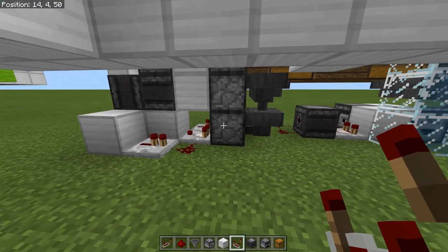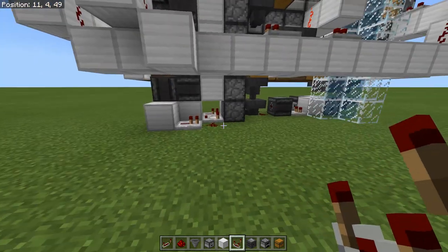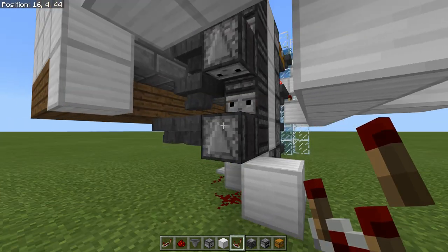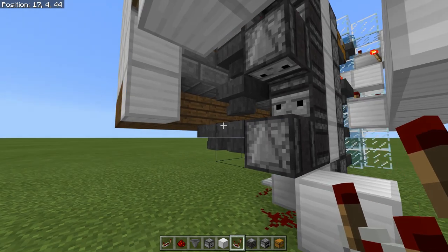Next we are going to do the item output, and from there we are in the home stretch. All we'll have to do after that is some of the automatic on and automatic off wiring. The output's pretty easy, so let's just go ahead and do that now.